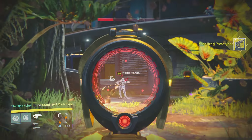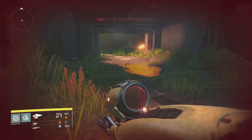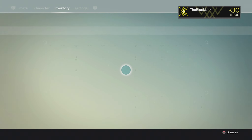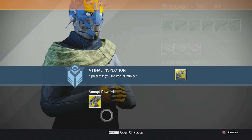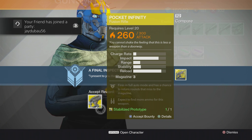Once you've attained all 200 Fusion Rifle kills, you will receive a Stabilized Prototype. The only step left is to return to the Gunsmith and present him with the Stabilized Prototype. Doing so will complete the bounty, rewarding you with Pocket Infinity, the extremely powerful exotic Fusion Rifle.